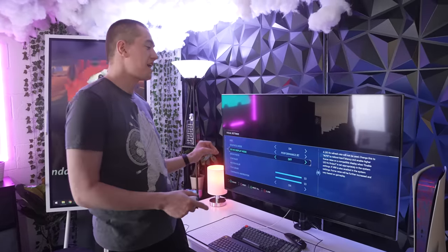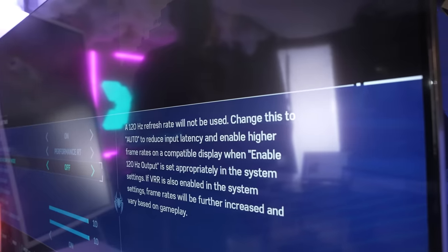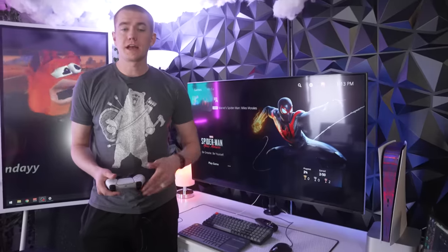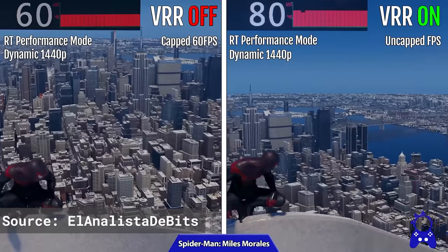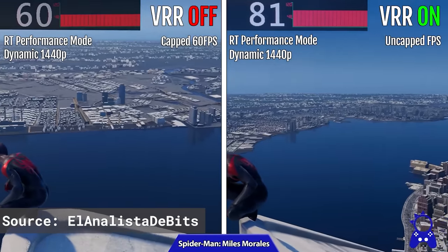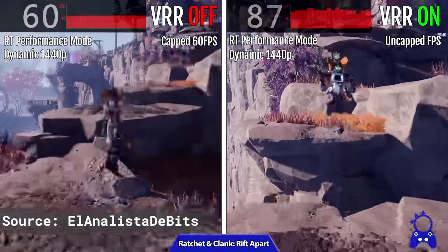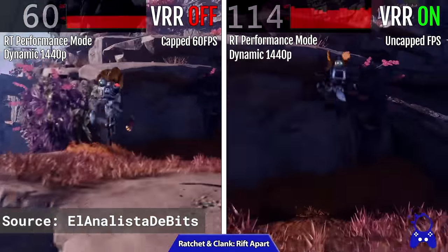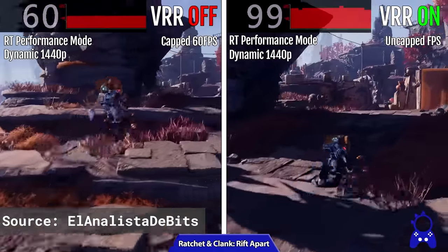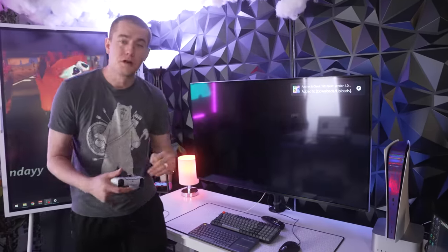In Spider-Man Remastered, VRR also enables a 120Hz mode, which gives better input latency and enables auto higher frame rates. In Spider-Man: Miles Morales, the improvement is not as high — it gets up to 70 FPS instead of 60, but that's still a 16% bump for a free update. In Ratchet and Clank: Rift Apart, a native PS5 game, it can reach up to 110 FPS in performance mode — almost double the 60 FPS it was locked at, from just a free update.